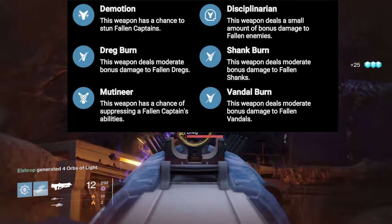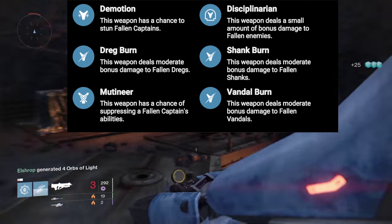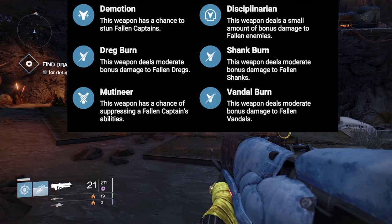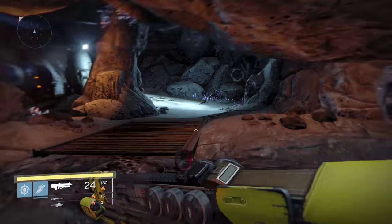There are six options for the last perk and they are all Fallen-related, giving you extra bonus damage or an additional ability — for example, stunning a Captain in PvE. Unfortunately this isn't an extra perk like Hive Disruptor or Oracle Disruptor; it actually takes the place of another perk.